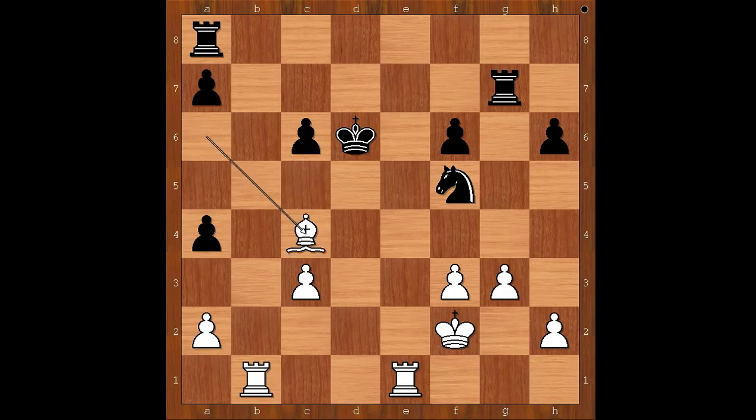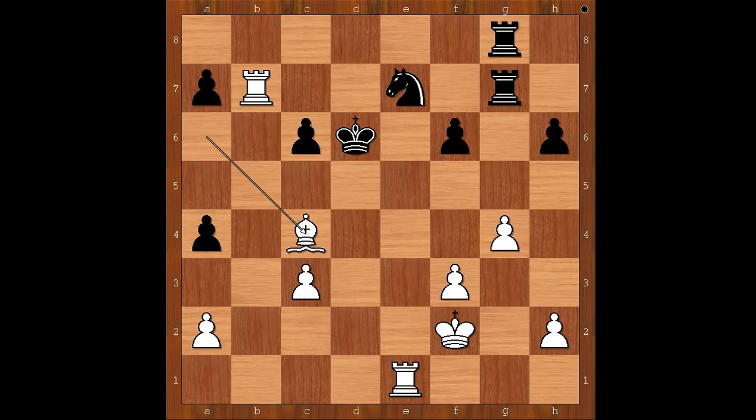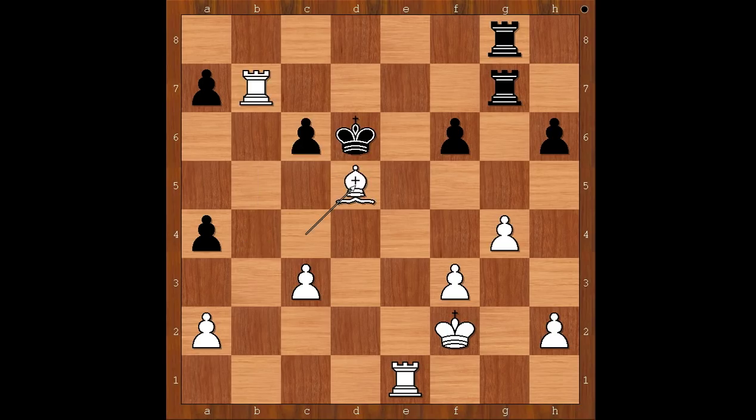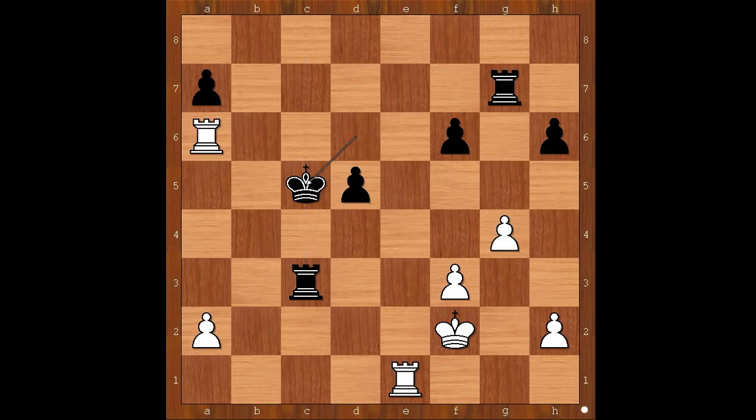G4. If bishop takes on c4, king to c5. So Mikhail Tal played g4, attacking the knight, knight to e7 — and this is what Tal was waiting for. He can now invade the 7th rank. Rook to b7, pinning the knight. Rook from a to g8, bishop takes on c4, attacking the rook. Knight to d5, bishop takes on d5, c takes on d5. If king takes on d5, rook to b4. C takes on d5, rook to b4, rook to c8. Rook takes on a4, rook takes on c3. This is a rook endgame now. Rook to h6 check, king to c5. Rook takes on f6. Tal is a pawn up.